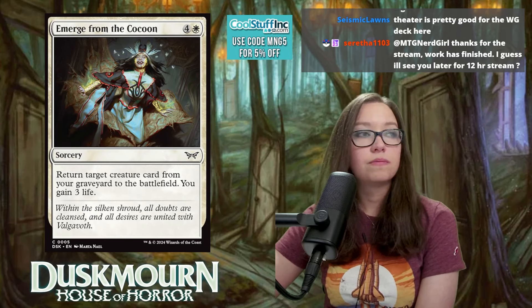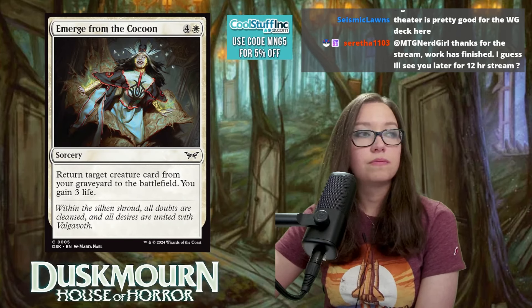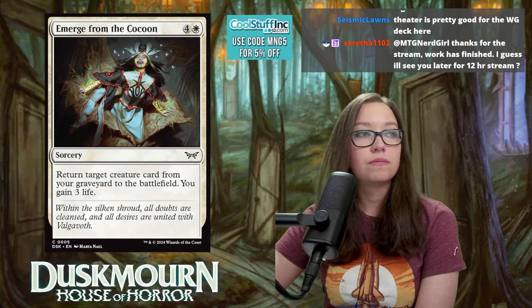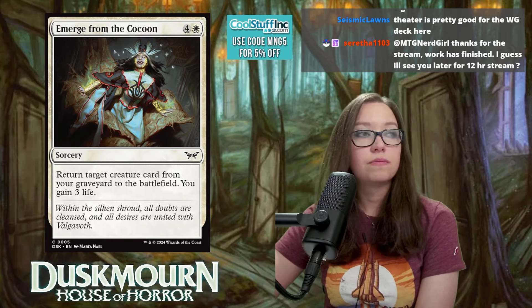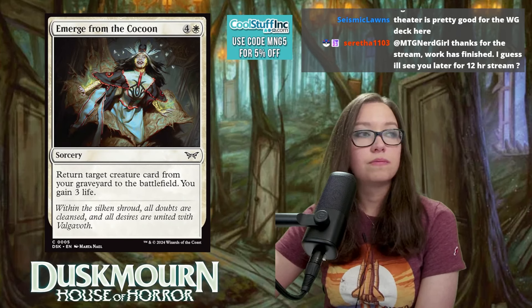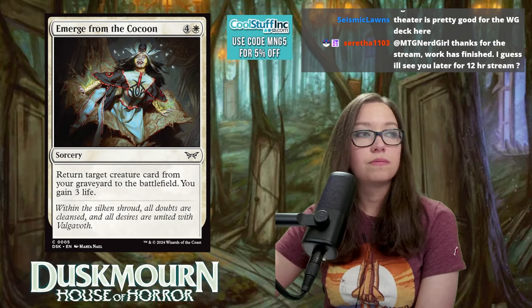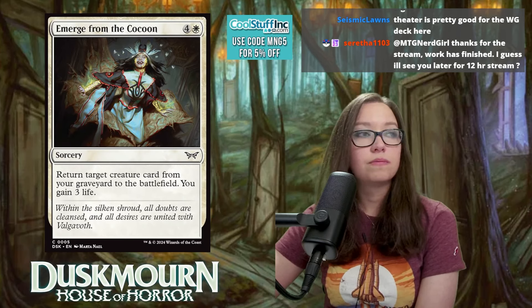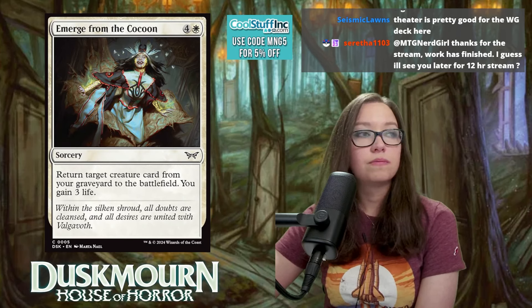Patched Plaything is three mana for a 4/3 with double strike that enters with two -1/-1 counters if cast from hand — making it a 2/1 double striker. It's an artifact toy, relevant for Boros. Selesnia can remove those counters with +1/+1 counters from its signpost. Orzhov wants to reanimate it for a clean 4/3 double striker. Rating: 6.